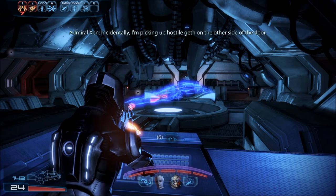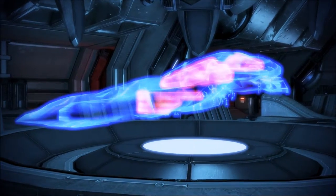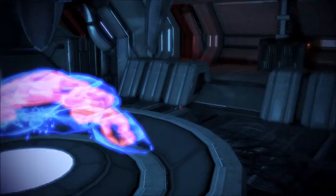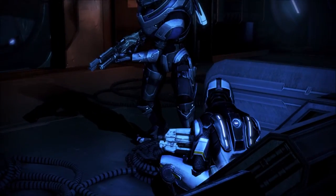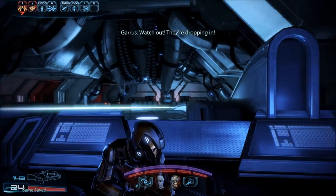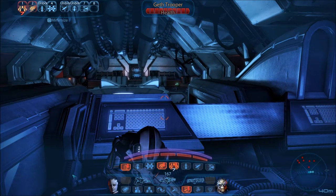I'm rigging the main console. Incidentally, I'm picking up hostile Geth on the other side of the door. This door that we're by right now? Oh, yep. Watch out! They're dropping in! Be ready for more cloaked Geth! Cloaked Geth, huh?